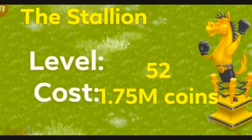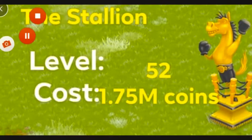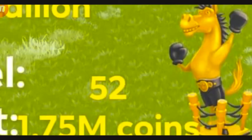Let's talk about the Stallion. Level 52 — it's going to cost you 1.75 million coins. So this is the most expensive coins decoration, that is the premium decoration. You can see there's a horse standing in a ring and wearing boxing gloves. Did you guys know the interesting story behind this decoration? The Stallion decoration, which unlocks at level 52, is actually inspired by Sylvester Stallone's wrestling. You can actually see that the horse and Sylvester Stallone look very similar — holding gloves and standing in the ring. I love this decoration and I have one right now and might buy more later.